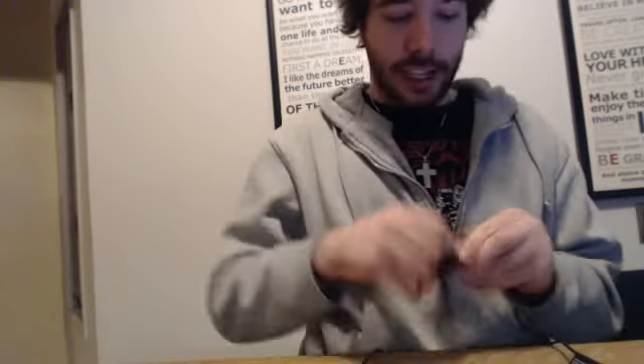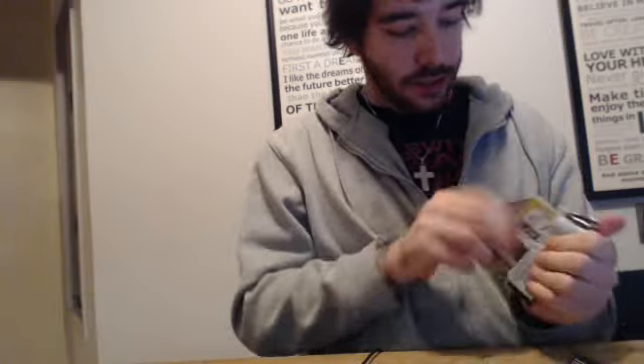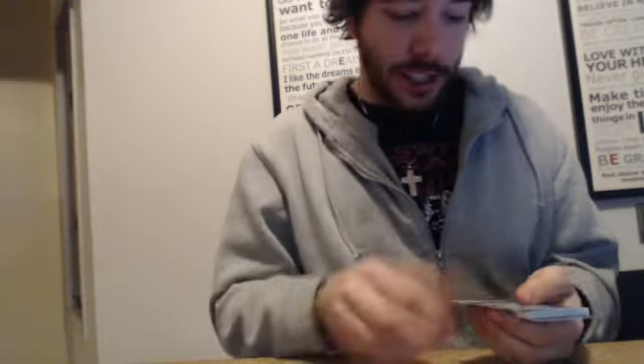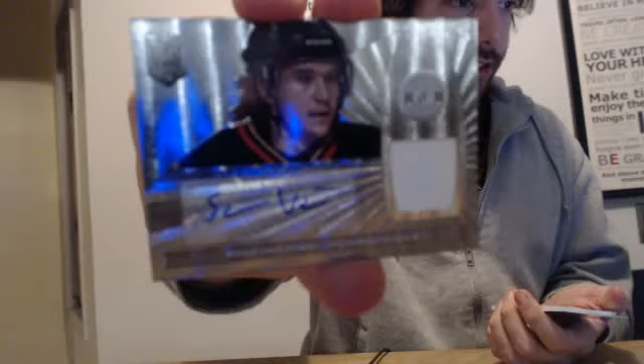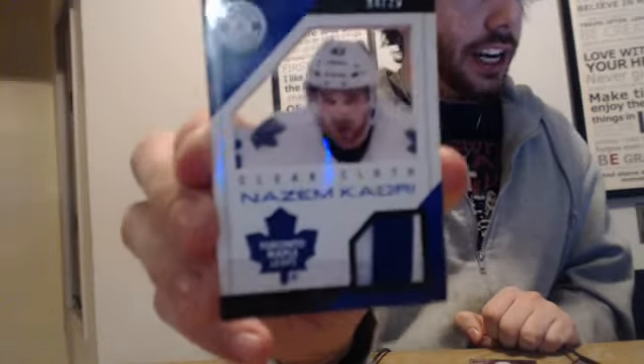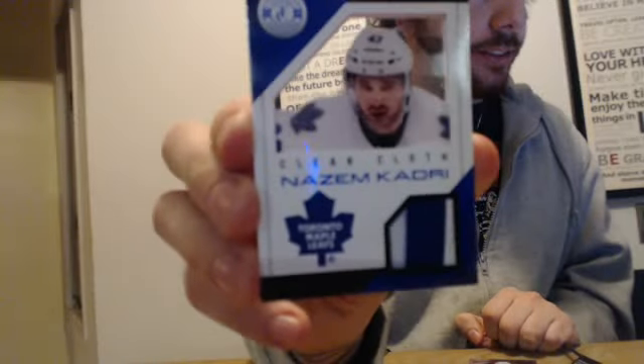Last pack — this one's pretty ticked too. Seems to have two or three hits. There's something really nice in that one. TJ Oshii, number two-fifty, for the St. Louis Blues. We have a rookie — another rookie. This box is seriously packed. Sammy Vitenin for the Anaheim Ducks. And the other one — that's a clear cloth, like a transparent card with a prime patch in the middle. For the Toronto Maple Leafs: Nazem Kadri. You can see it's like a glass in the middle — that's pretty cool.